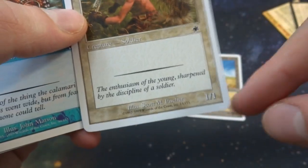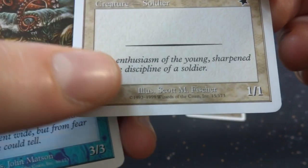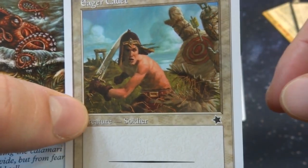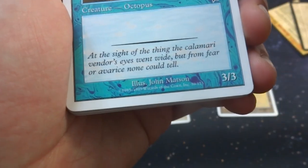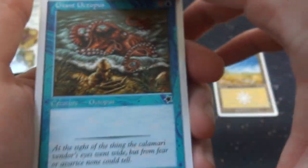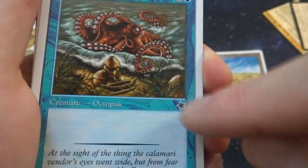Eager Cadet — just a one-drop white for a 1-1. 'The enthusiasm of youth, sharpened by the discipline of a soldier.' By Scott M. Fisher. This guy is coming right at you — he's got a training ground, got an arrow in this dummy over there, and his sword coming right at you. Got myself a Giant Octopus — cool art by John Mattson. It's a 3-3 for 3 and a blue, just a creature octopus. This set was designed to get people into this game. And I love the symbol of the starter on there — just a star.